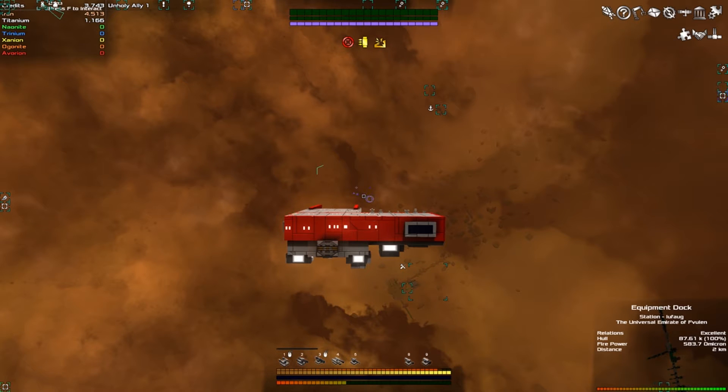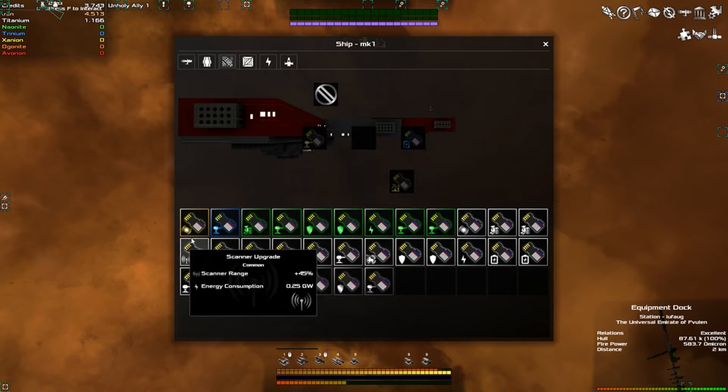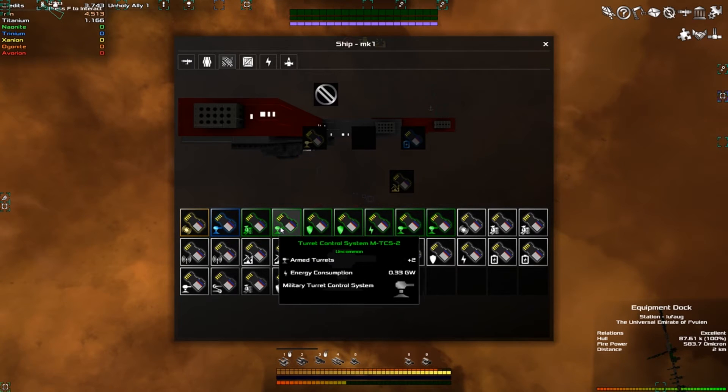I'll keep this short. Basically, to get more turrets on your ship, you just have to go into the Ship menu here, and add one of these upgrades that gives you plus two armed turrets.